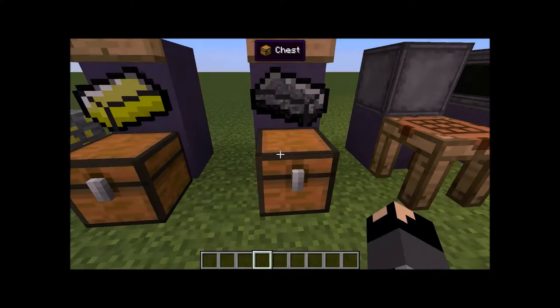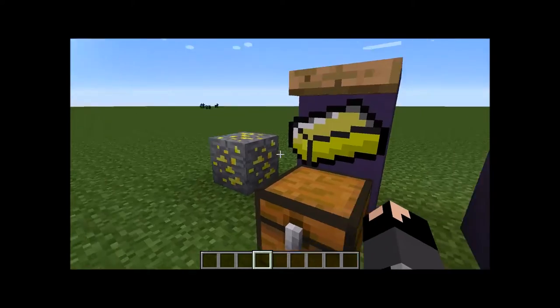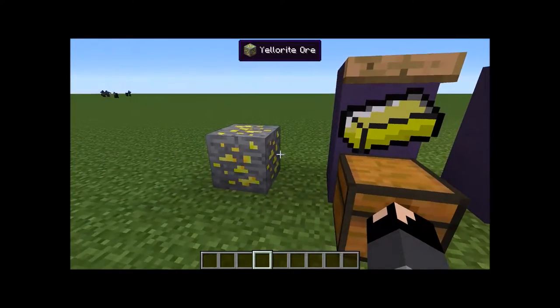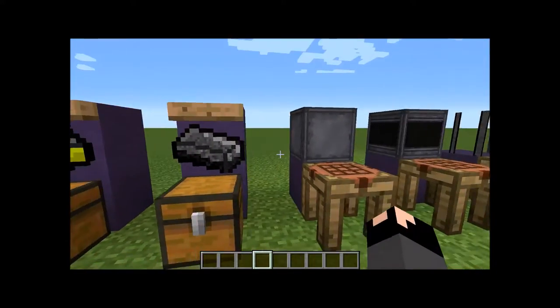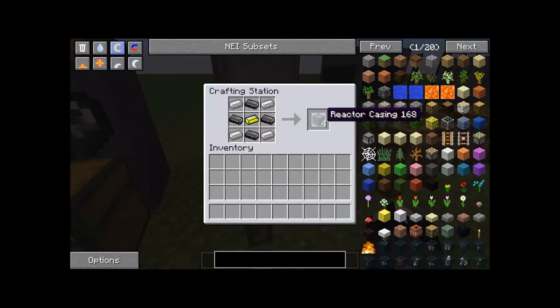Both of these items you're going to need a good amount of. Mostly you're going to need a lot of Yellorium ingots in order to make the items for the reactor itself. And this is the reactor casing — another item you're going to need a lot of, which means you need a lot of graphite, a lot of iron, and a lot of Yellorium ingots.